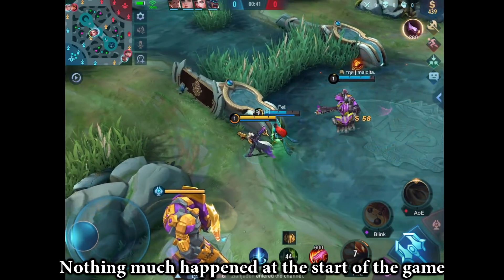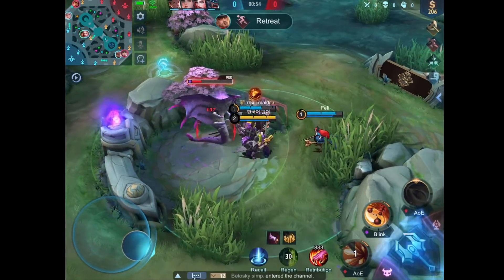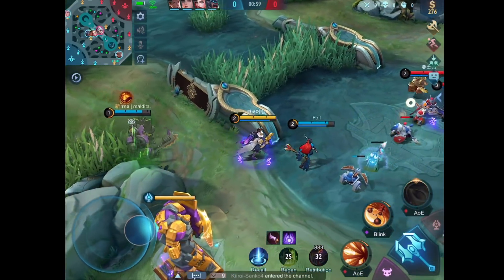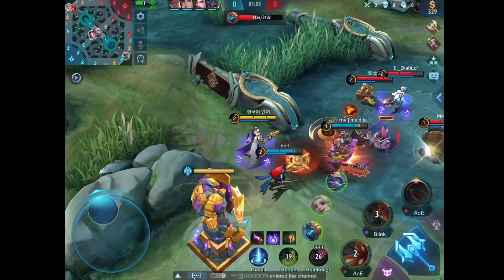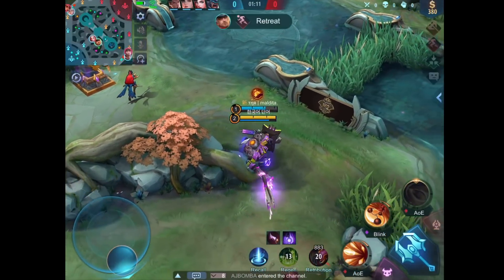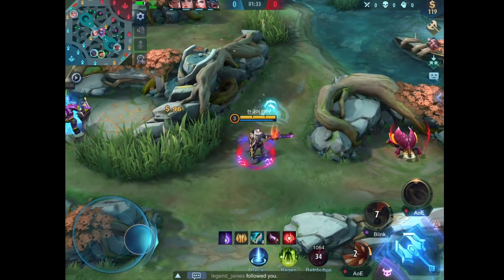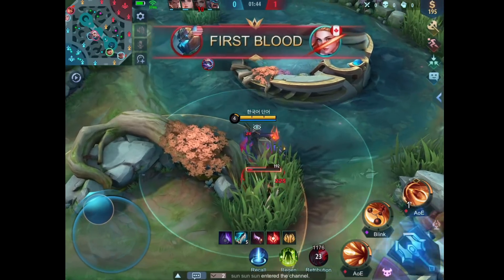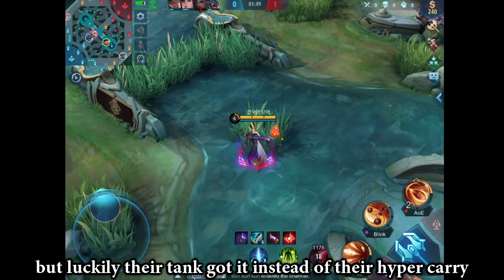Nothing much happened at the start of the game, just trading blows with the enemies and farming the jungle. The enemy managed to get the first blood, but luckily their tank got it instead of their hypercarry.